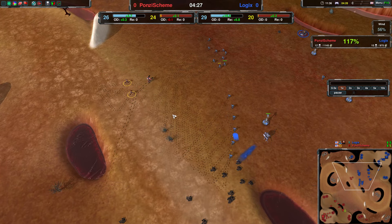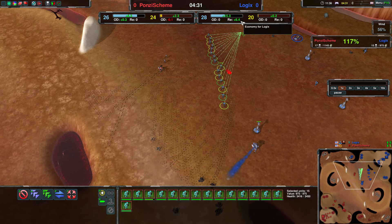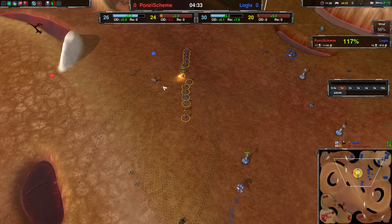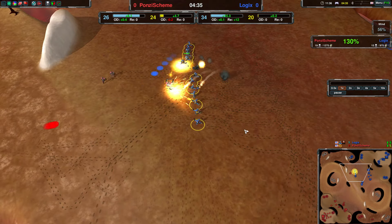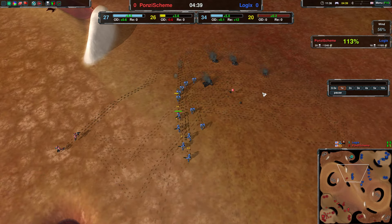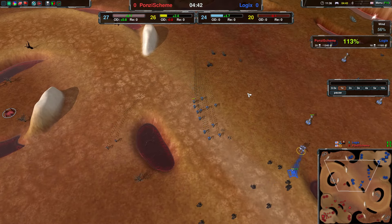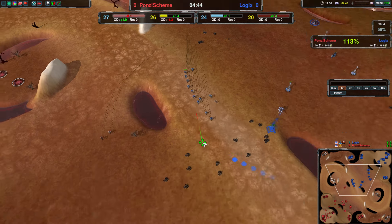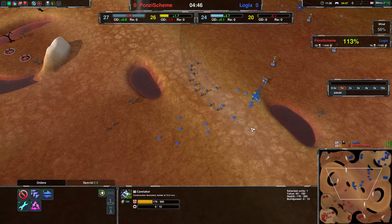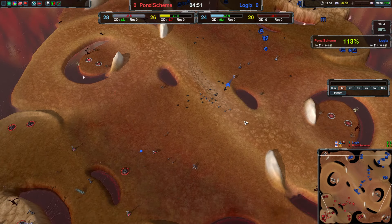Reaver coming out, moving forwards. But against this number of glaives it's not amazing. And Logix indeed engaging there, only losing three of them. And even more reclaim for Logix — another 150 there, 360 here. Going to create a Caretaker just so that they don't really have to focus on it themselves, probably.